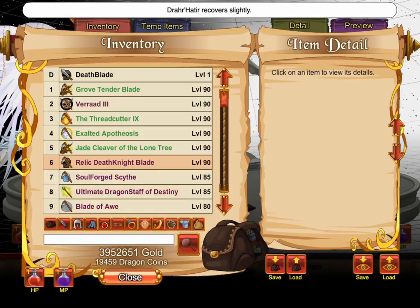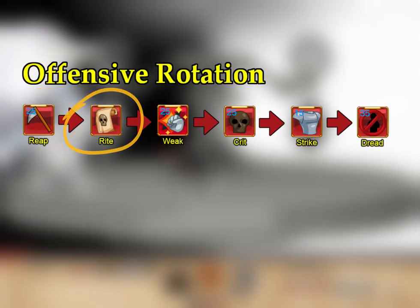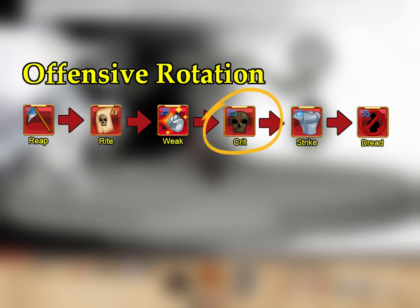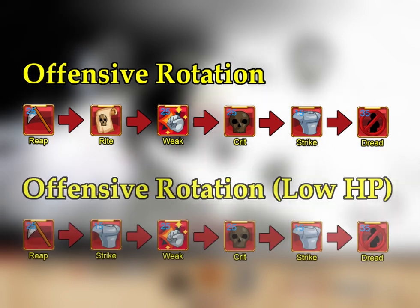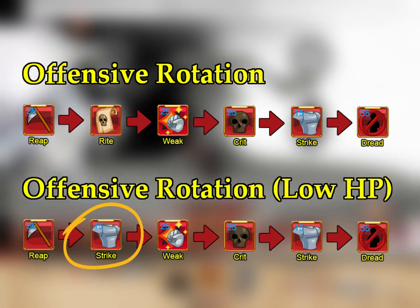The main damage rotation for boss fights is the following. First, use Strength Reap, followed by Dark Rite, then Inspire Weakness, Obliterate, Cursed Strike, and Dreadblade. When you can't afford the 25% HP cost of Dark Rite, swap it for another Cursed Strike.